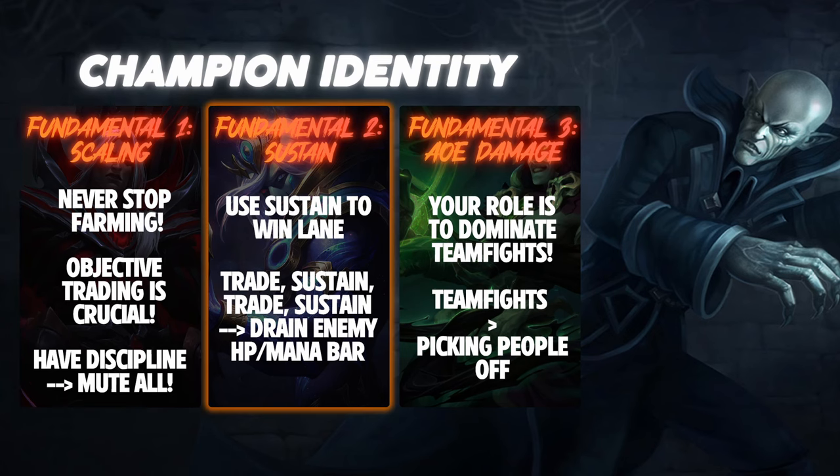Vladimir's second specific attribute is his built-in sustain. A lot of people do not actively play around Vladimir's sustain, but understanding the role of your sustain is necessary to consistently win lanes. Playing around your sustain is crucial during the laning phase because in the early stages, Vladimir has significant weaknesses such as high cooldowns and low mobility. Sustain is one of the main tools that allows you to outplay your opponents. Even if you're playing versus lane bullies such as Viktor, you can outplay them by draining their mana pool — take trades even if they seem bad at first, because you can heal up after and Viktor can't. If you repeat this process, slowly but surely you will drain his mana pool and have a free lane.